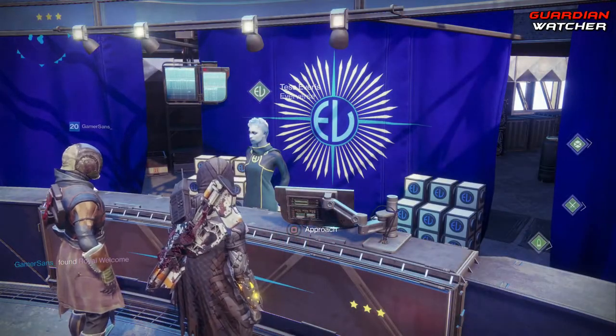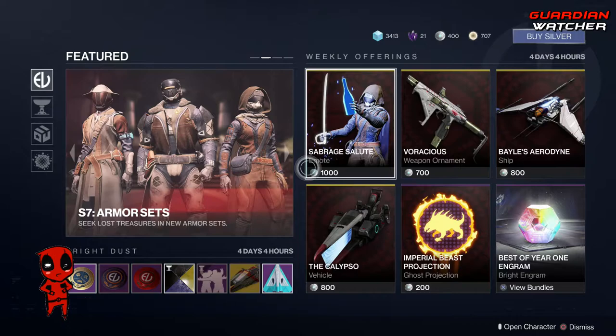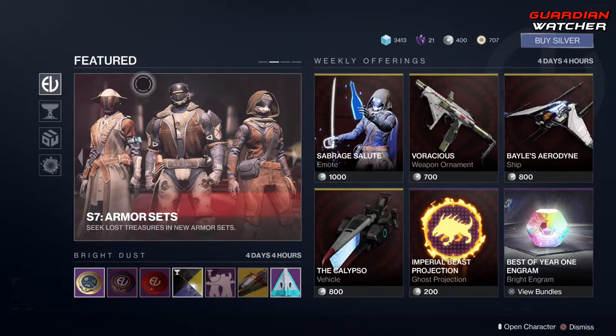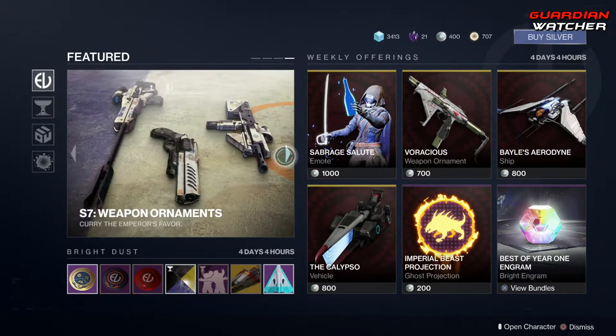We are here at the Eververse with Tess Everest. Now, I will say, at first glance, this thing looks overwhelming. You have so much stuff to look at, and we're going to go ahead and get into a lot of it. Starting off, we have all the featured items. This is all the weekly offerings. You can actually go ahead and check through the scrolls to go through them.